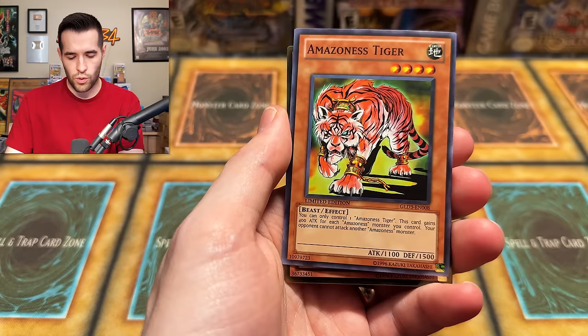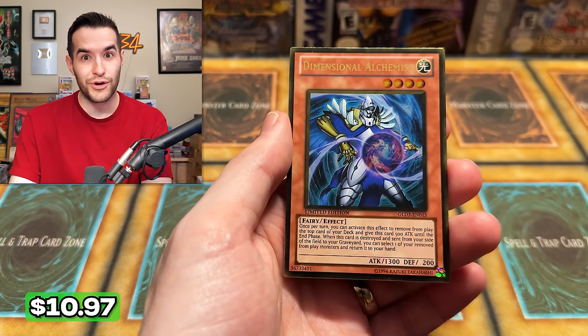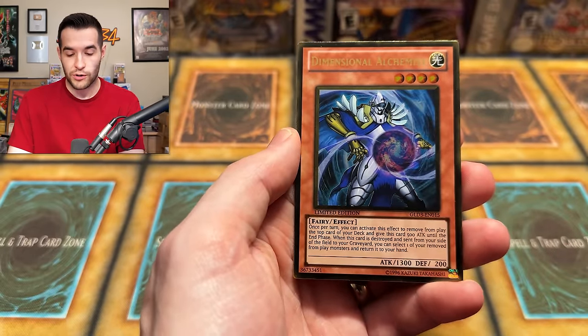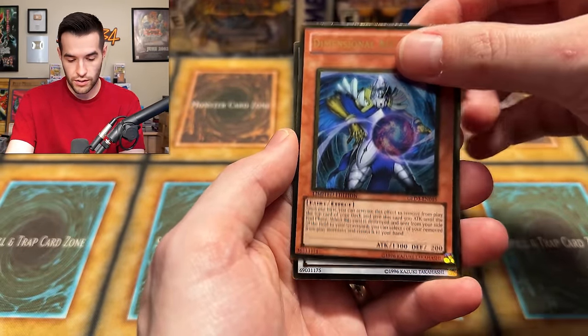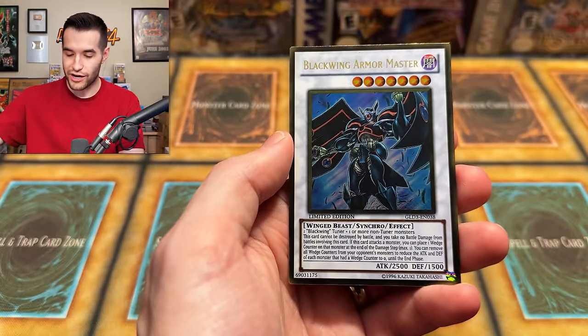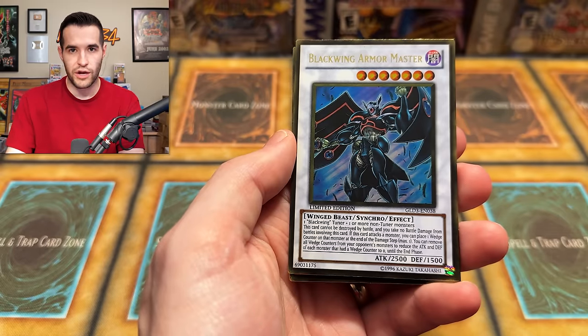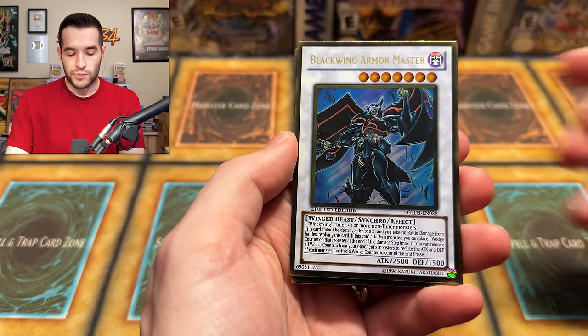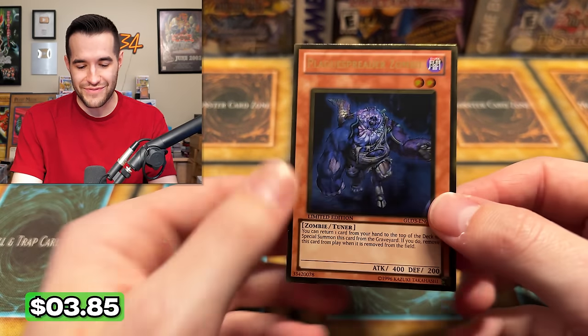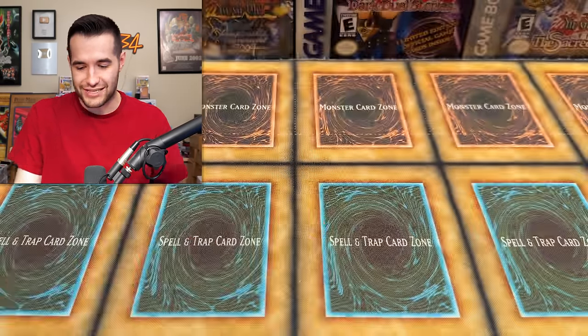Here's our first gold card — it's an effect monster. I think this might be Premium Gold, not Series 3 — so Breaker might be in here. Dimensional Alchemist — a really good, low-print Edison card, probably worth a little bit. Blackwing Armor Master — also a pretty good Edison card. Edison Central over here! Last card of the video — let's pull something big. It's a Plague Spreader Zombie — what an awesome Edison pack right there. Some really good Edison stuff — what a great way to end this Christmas special!